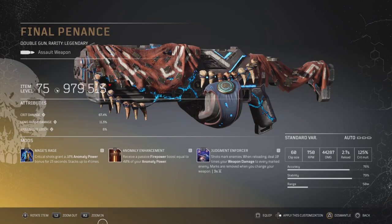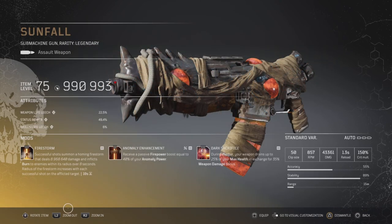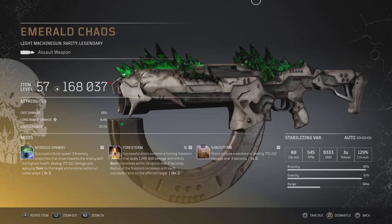The Final Pennants — I've had a few of these drop. It's very hard to get right because it comes with Anomaly Enhancement and Mage Rage, which makes it fantastic. This one dropped with Judgment Enforcer and the damage at 979 — I'll take it. It's very hard to get everything to drop on the same page. Sunfall is an amazing SMG — this one almost dropped at 1 million damage. It came with Dark Sacrifice; I got Firestorm on there, threw on Anomaly Enhancement, and played around with mods — absolutely fantastic.